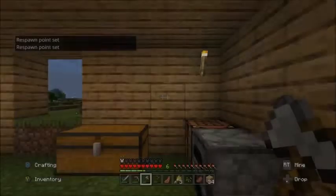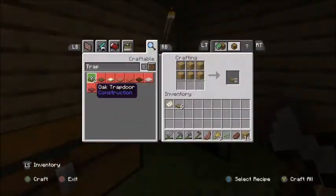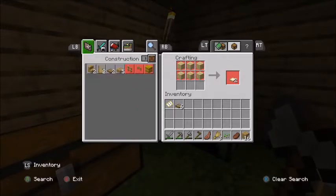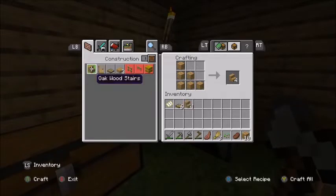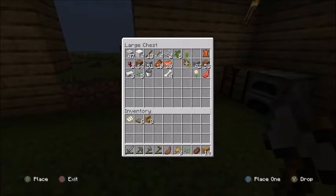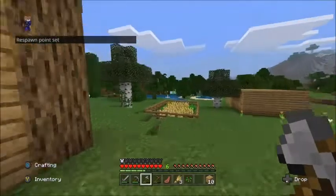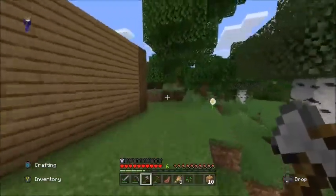The stuff that we need - I want my trapdoors, yes. We need some stairs, we've got some more stairs in here, hopefully that'll be enough. If not I'll have to make some more. I'll keep my food up there. I think we're gonna have to get some more wood, but it's gonna have to be oak wood, not birch wood.